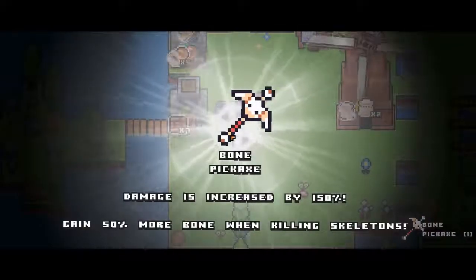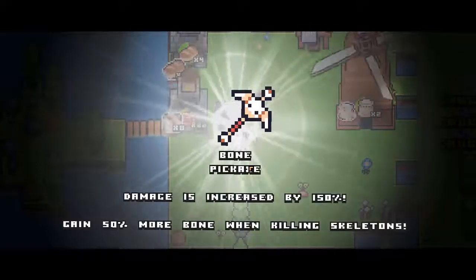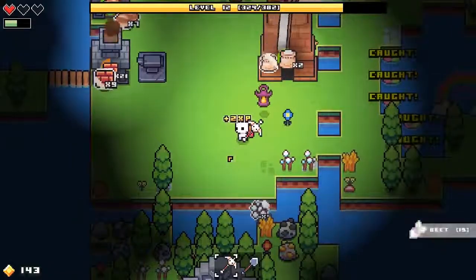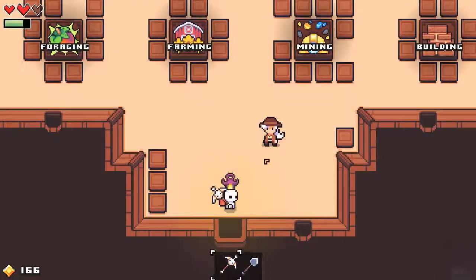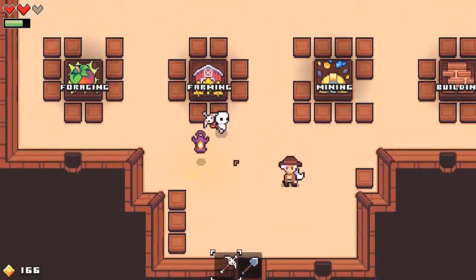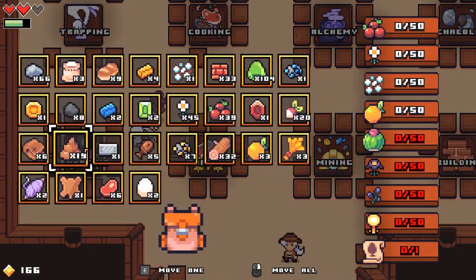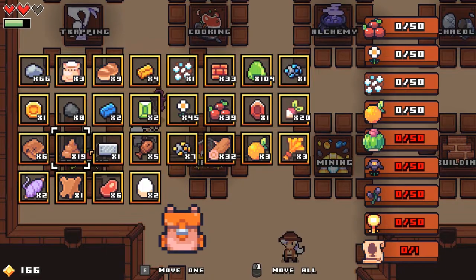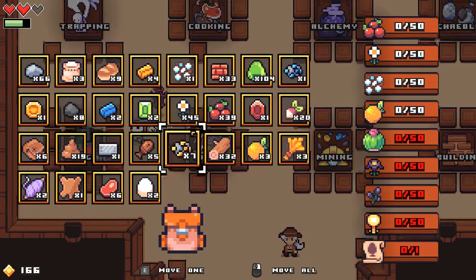This upgrade increases our damage a lot, and then we get more bones when we kill skeletons — we haven't unlocked the land with them yet, but obviously that will come in handy. I'm gonna go in here because right now we can't sell things that are taking up space in our inventory, so I'll come in here to at least make use of some of this stuff and not just delete it.